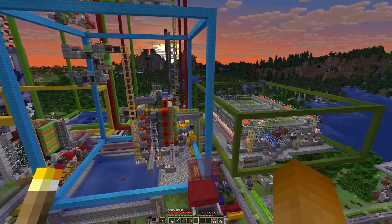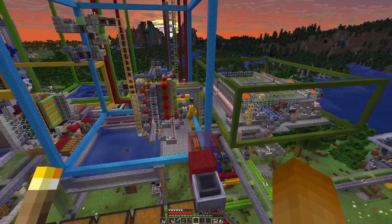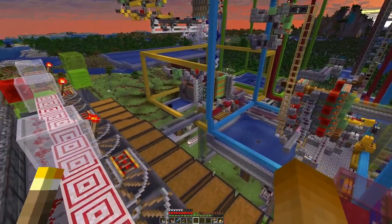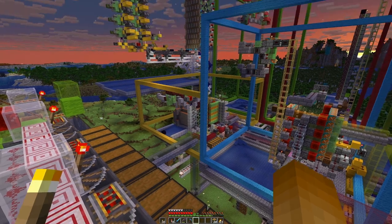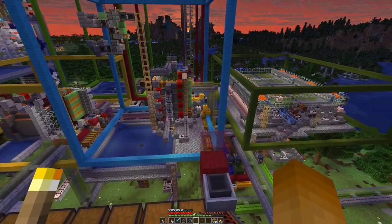We also have an issue here with this pipe and a bit of redstone — that's basically where the wall should go. We have the same thing here too, but I think these are all things that can be dealt with.